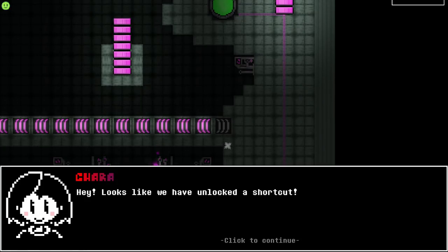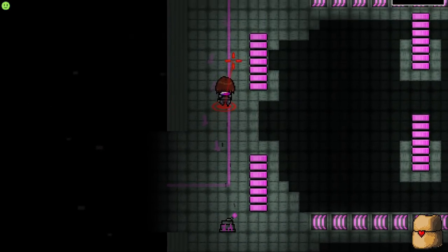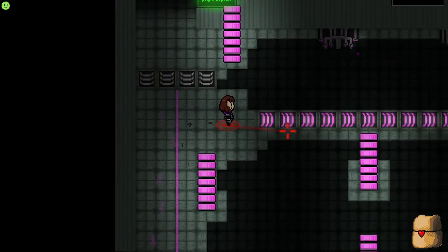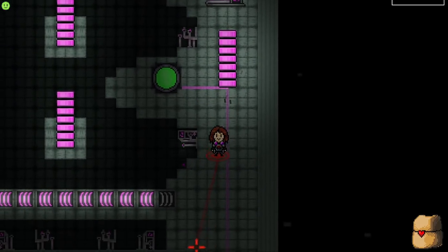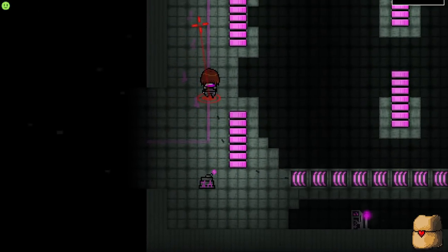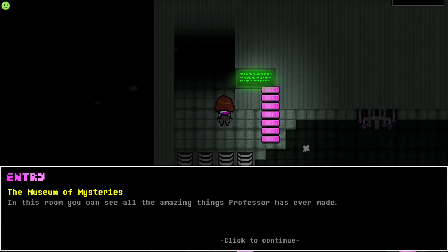We have unlocked a shortcut! If we ever want to go back we can — those are footprints, right? Now we can go. Oh, this is kind of cool — zooming along and then we're here. You can do the previous levels if you want to do any on challenge mode or something like that. But for now we're just gonna go here — was this the Museum of Mysteries? In this room you can see all the amazing things the professor has ever made.